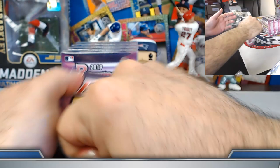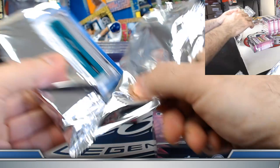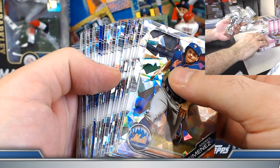Final five boxes of the break. Box number six of case two — second purple of this case coming up. We had the Lipkis purple to 10 earlier. Let's see who we get on this one.